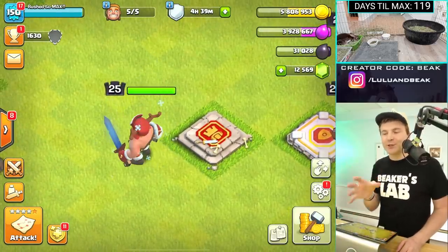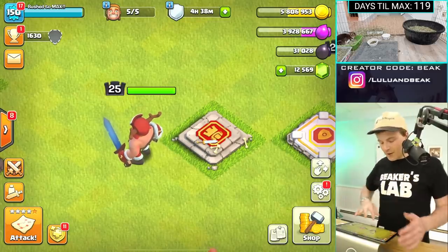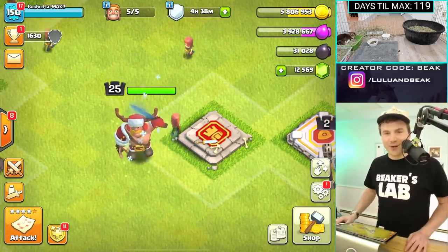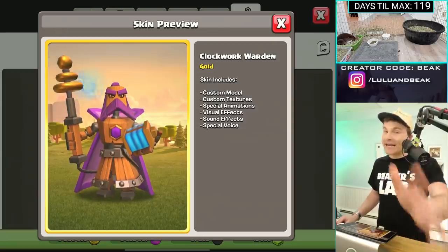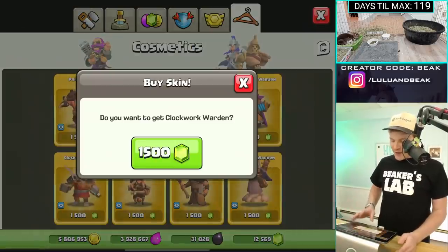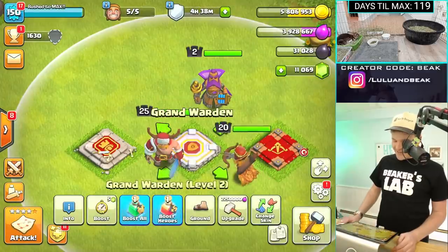Maybe that's what they mean by custom animations — he's got snow falling around him. That is so sick! Another good one: custom model, textures, animations, effects, and special voice — again, never heard that but we should do that soon. Done.